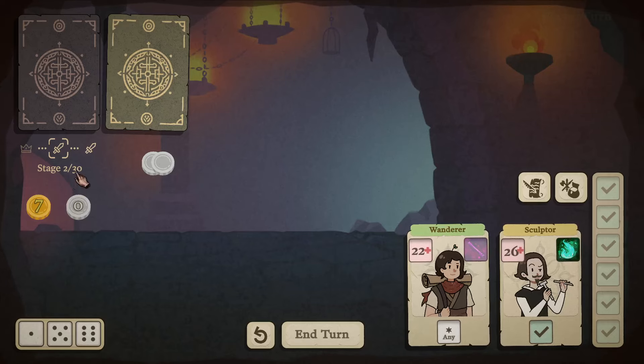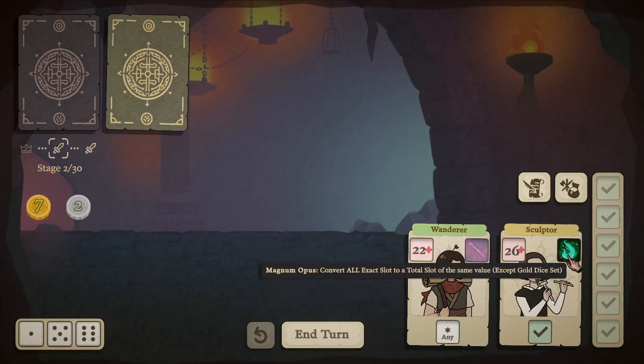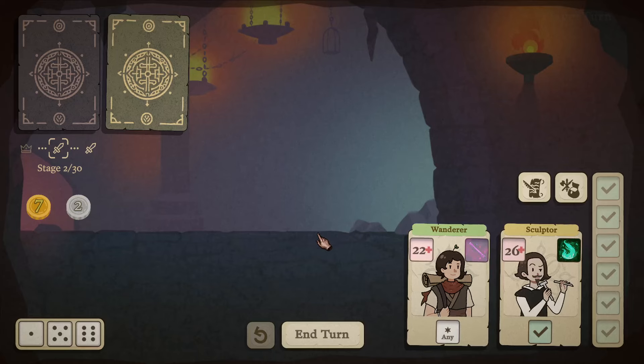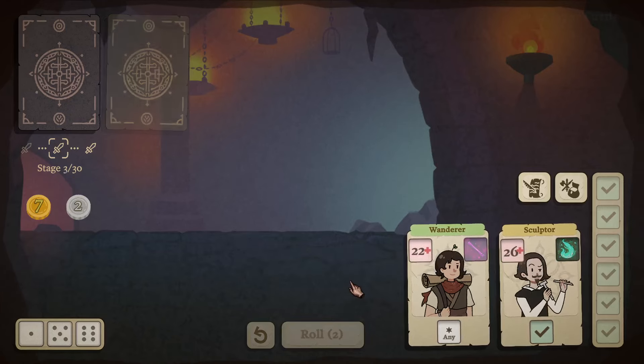There are 30 stages in total. Many stages are like this one, which we just defeated. We get silver coins when we defeat enemies — 10 silver coins turn into a gold coin. If we complete this dice set, we get another gold coin once per stage, and progress persists throughout stages. Our hero is the Sculptor; he's got a health slot where we can drop a red die to heal him, and an ability slot.